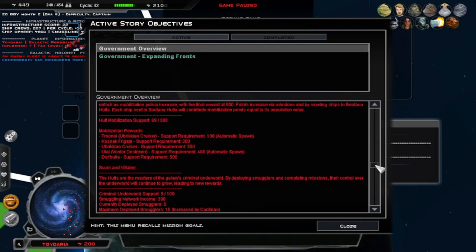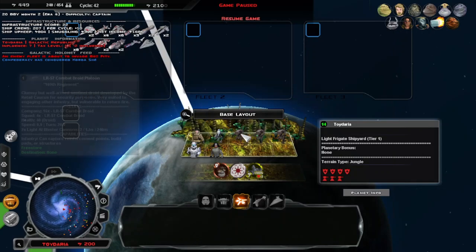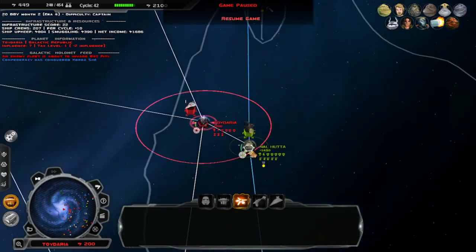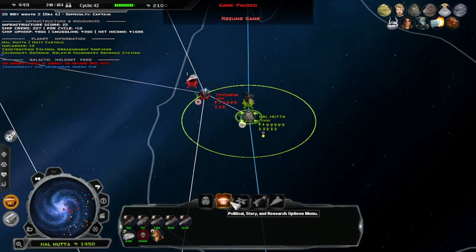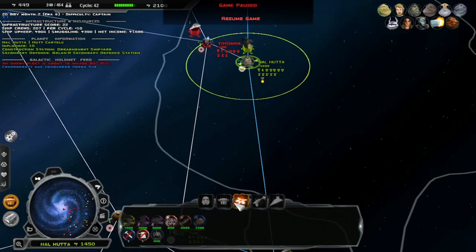My work income is 200. We're going to get a new cruiser at 100, so we just got to keep building up. These are all three B2 combat droid platoons, so we gotta be careful about those. Do I have any more story missions? I would love some story missions. No? Cool.